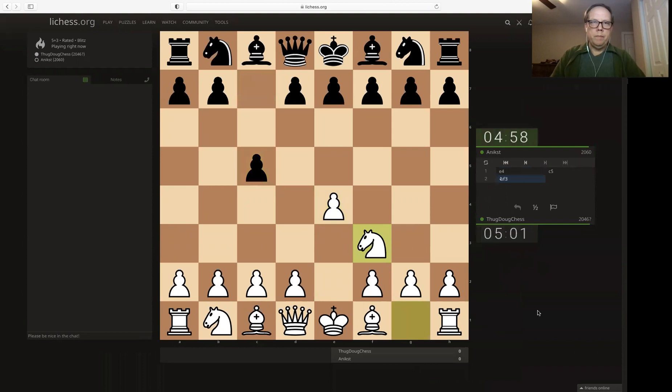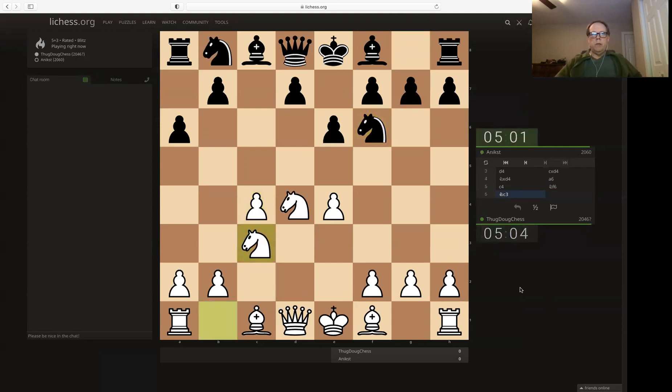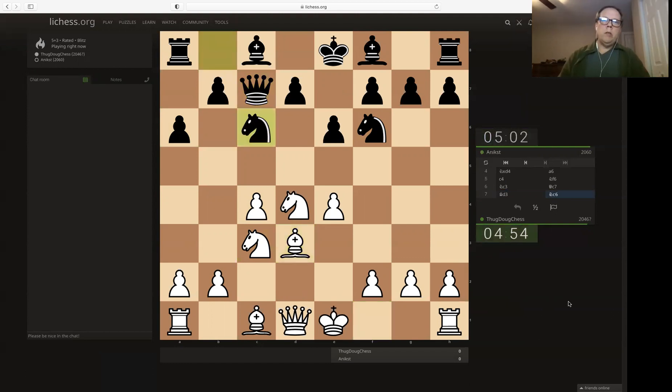Sicilian variation. Set up a sort of proxy type setup. Maybe he's going to play Bishop to B5. Let's develop our pieces to logical squares. We're going to trade that, and takes with the D pawn. I've had this before — I remember.